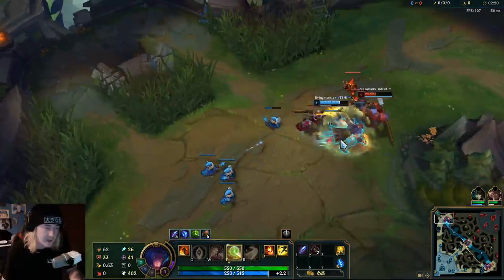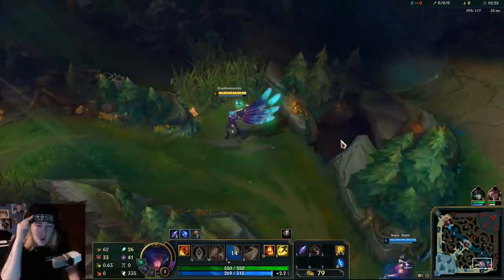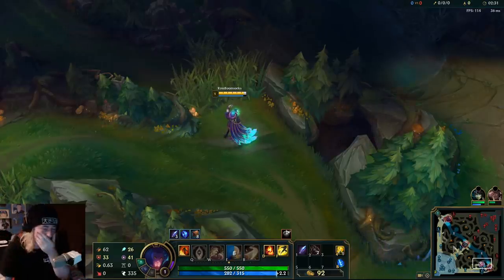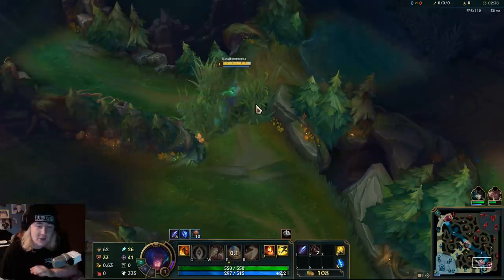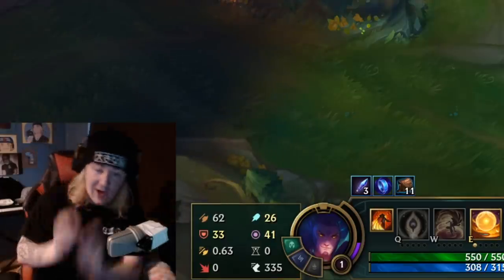Shield Nami, shield him — Guardian proc right there. That is a Guardian proc. It's on cooldown. It works, dude. It actually still works. The spaghetti code, dude. And it scales with AP, man. This scales with AP, so theoretically you can have like a miniature Shen ulti across the map. Theoretically.